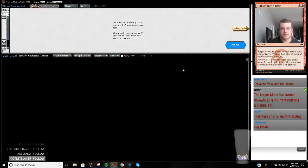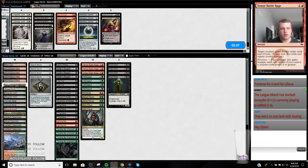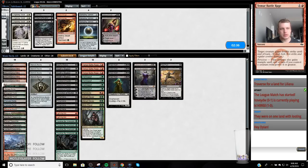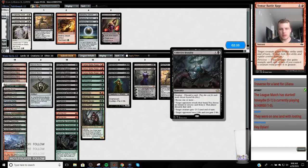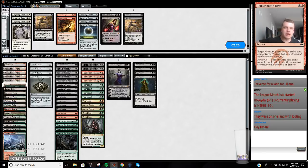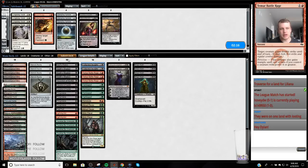I should have just taken the Looting — gonna wake up here. The Leylines aren't good, and Liliana Last Hope is better than those, at least. My removal is kind of mopey so I could board out a couple. I actually don't mind Collective Brutality post-board because it kills Stinkweed Imp, and they bring in more interactive spells, so it's nice to have more discard. I want one of these plus it turns on Delirium if I need to be super fast.